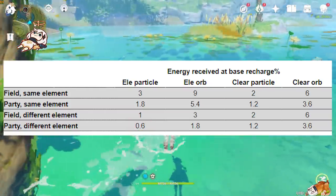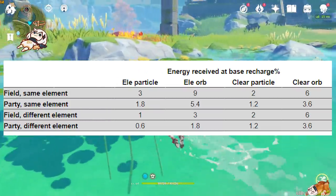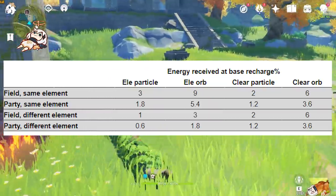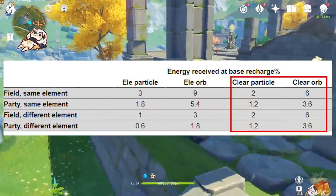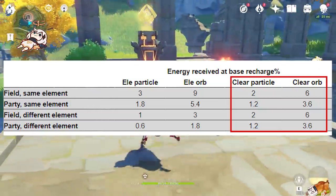Any energy recharge in your character's build will simply multiply this number. So say our Bennett has 200% energy recharge, they will just be getting 6 per elemental particle instead of 3. And as a last thing to cover on the clear particles on the chart, these are what drop when non-elemental enemies reach certain HP thresholds, like when you either half health or kill a Hilichurl.